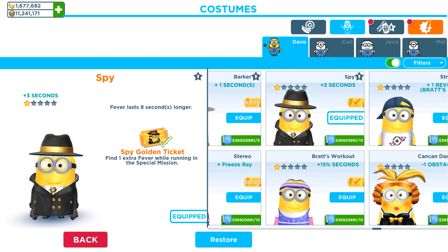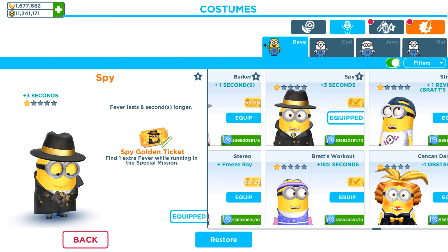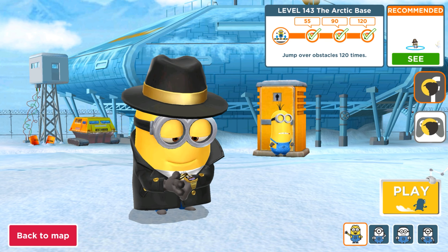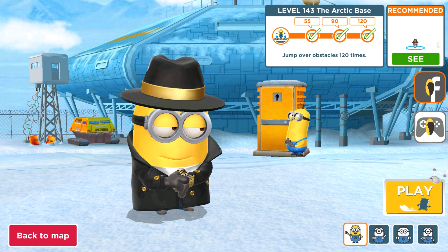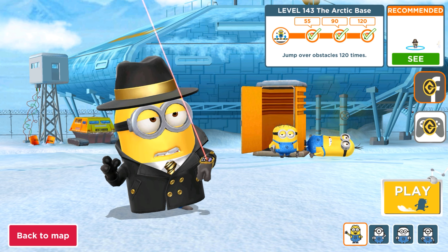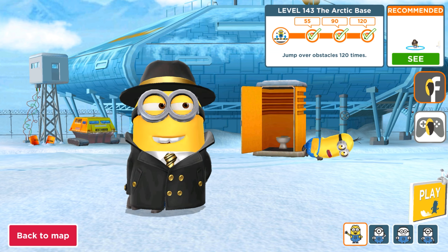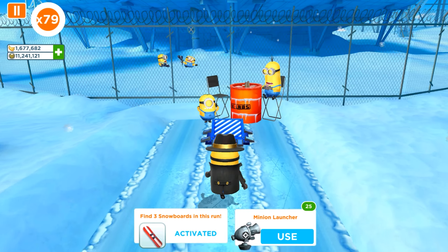Oh, this golden tie, these golden lines — it looks beautiful! So the golden ticket skill finds one extra item while running in special missions, and by the way it will also apply on the props and minigames. So you are gonna have 4 snowboards or 4 sleds.